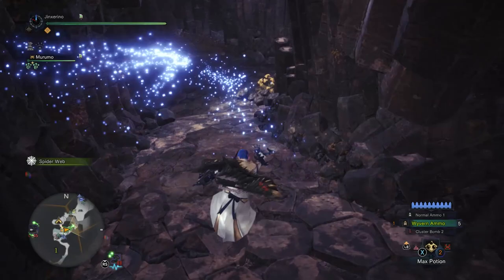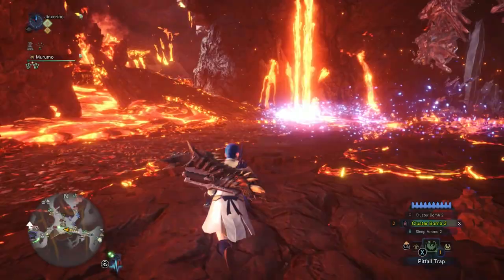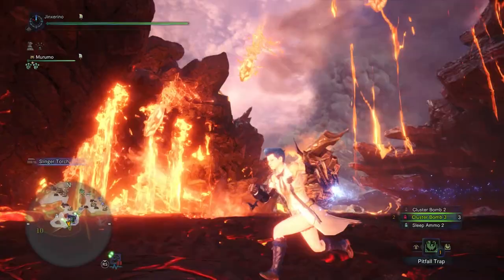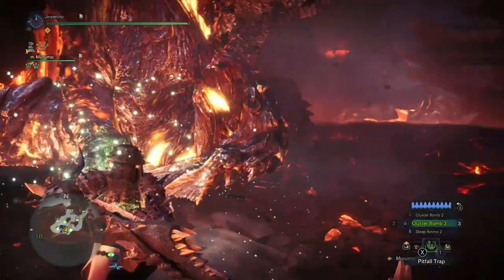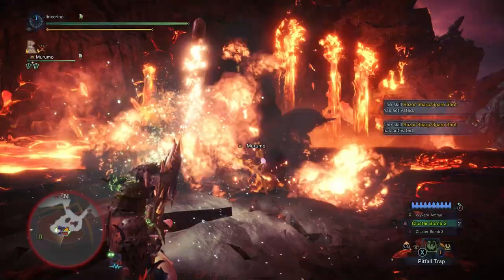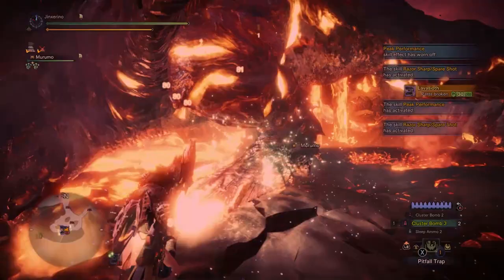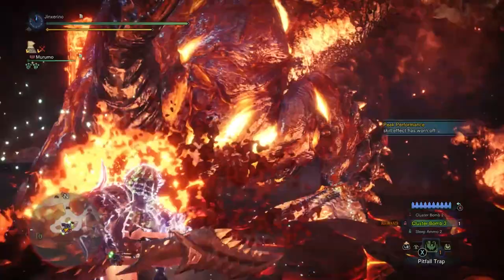Area 1 is actually the closest place to his spawn points — running from Area 12 instead takes a little bit longer. You take this back route and it takes you right next to his spawn area. There's actually a slightly faster method using the Gajalaka tunnels, but that only saves a few seconds. Once you get to AT Sifu's spawn area, he'll do 3 jumps and on the third one he will jump out, landing right in front of a glowing spot. We set up right in front of it, drop a health booster, put on Rocksteady, and start clustering. We keep clustering until he jumps back into the lava.